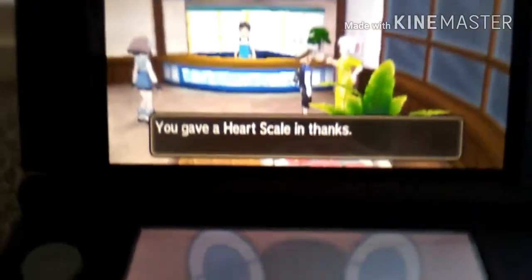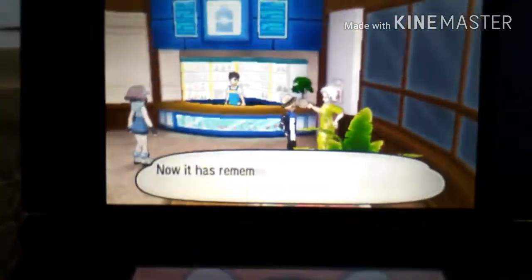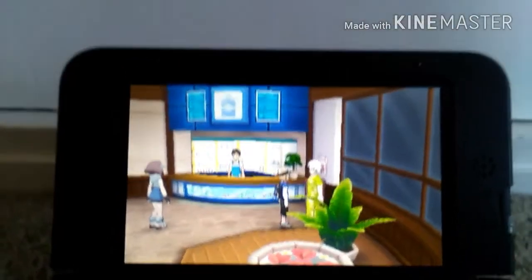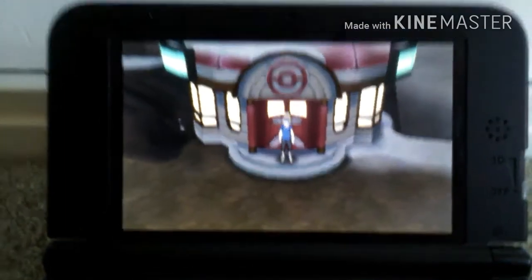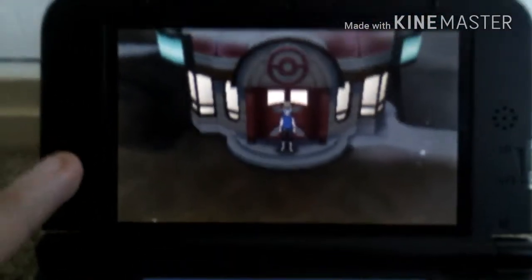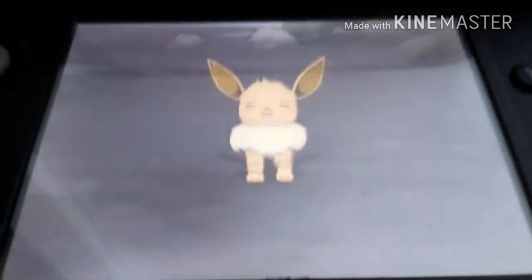So right now, as you can see, I gave a heart scale, and now I've remembered the moves. So now I have an Eevee with Baby-Doll Eyes. Now what you have to do is open Pokemon Refresh — and that's why it's called Midnight, I think I showed you in the last video — then you have to get this Eevee up to two affectionate hearts.